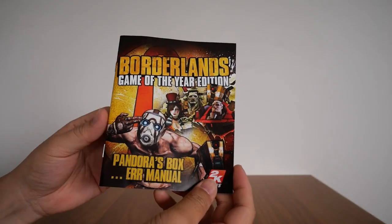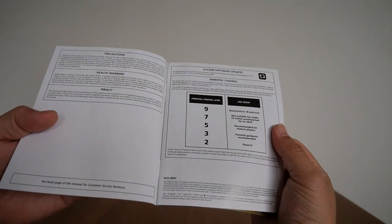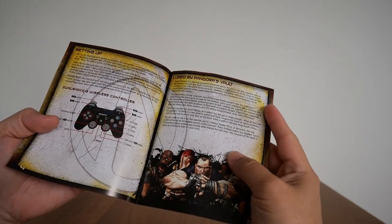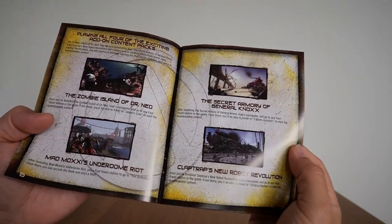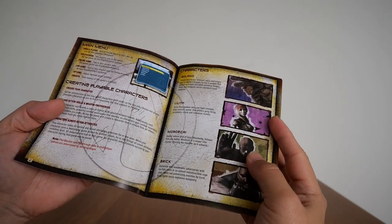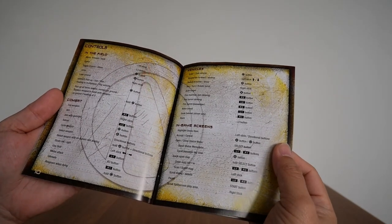Next up is the instruction manual. Just going through it very quickly — you've got the contents, setting up, the story so far, and the four playable characters. Those are the four add-on content expansions. Main menu, the four characters: Roland — my favorite, the one that I played — Lilith, Mordecai, and Brick. All the different controls for combat, vehicles, etc.